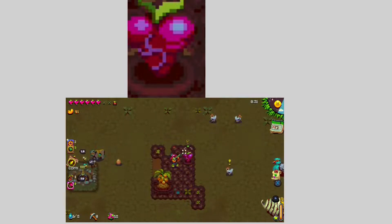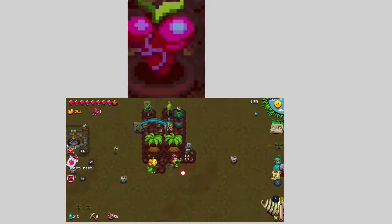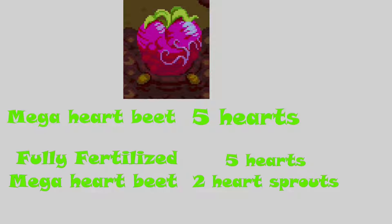Sunflowers also do not require fertilizer to become a mega crop. The next unique crop is the heartbeat. Unlike other crops, the heartbeat will not give you cashews but will instead refill missing hearts. If you fertilize a heartbeat, you get one heart and a heart sprout. A mega heartbeat gets five hearts, and a fully fertilized mega heartbeat gets five hearts and two heart sprouts.